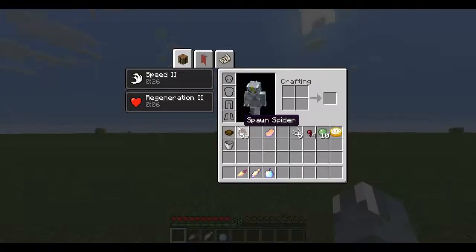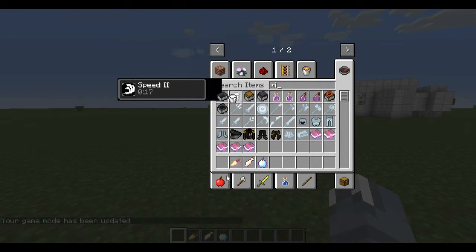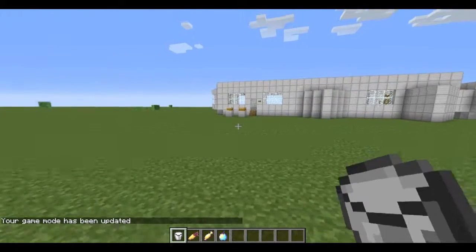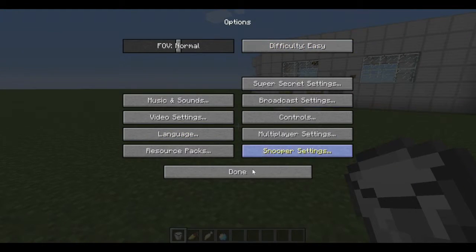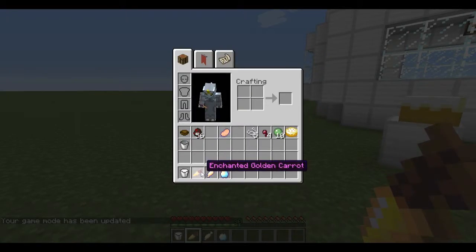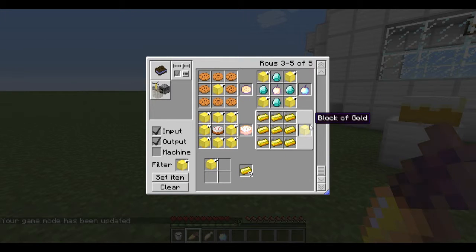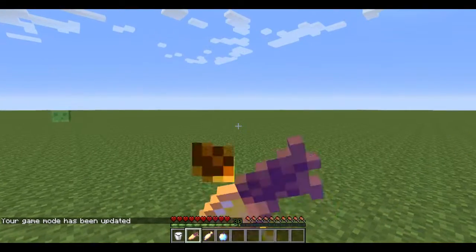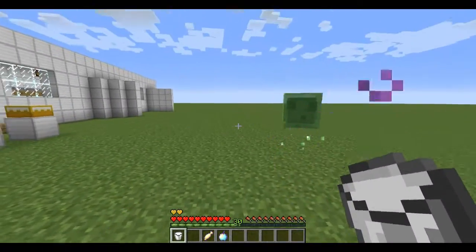Waiting for the effect to wear off. Let me get back to peaceful. The next one is the enchanted golden carrots — really expensive, one normal carrot surrounded by blocks of gold. It takes nine golden ingots. You get night vision, absorption, and regeneration for almost a whole minute. Wow, these items are overpowered as heck.